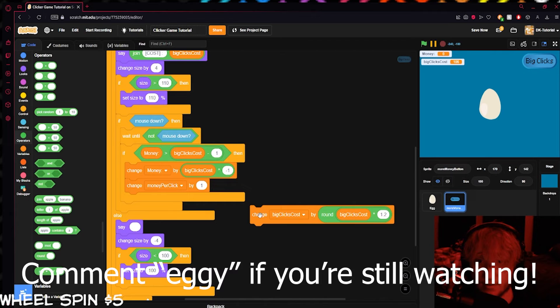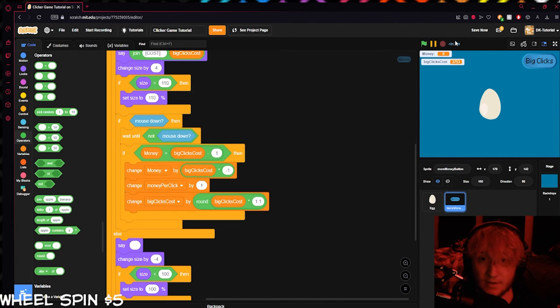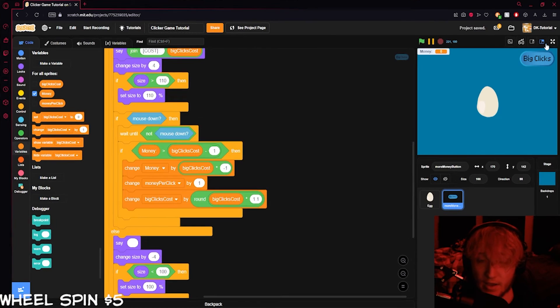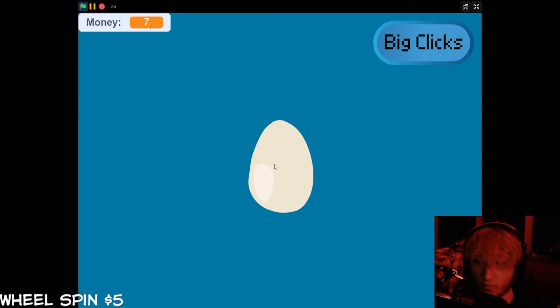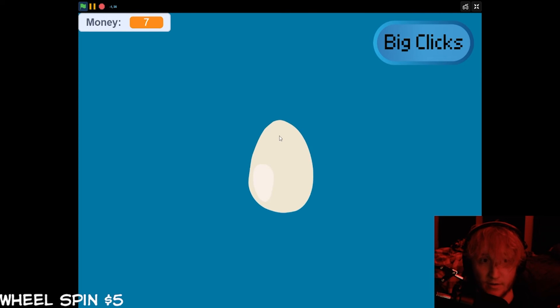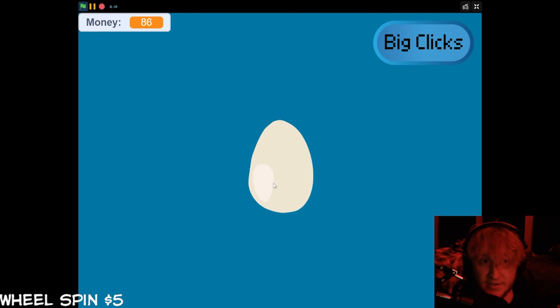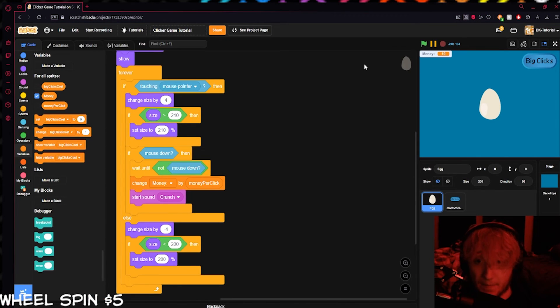Let's test it out. With rounding applied, we no longer get decimals. Upgrading: first costs 10, then 21, then 44, then 92, then 93 — and it keeps increasing. You can also just add a flat 10 each time if you prefer simpler scaling. The system works well either way.